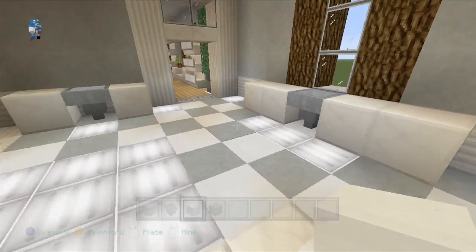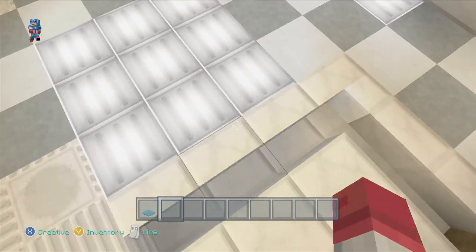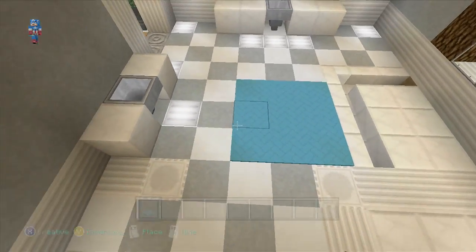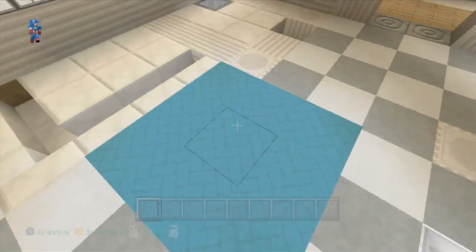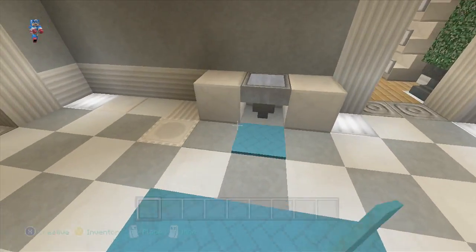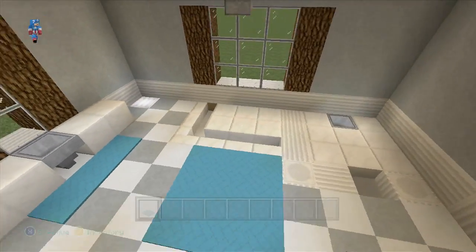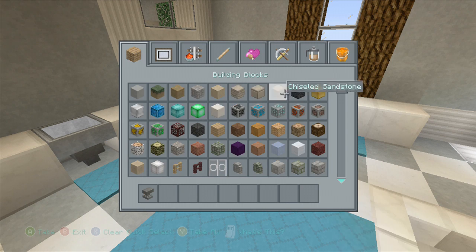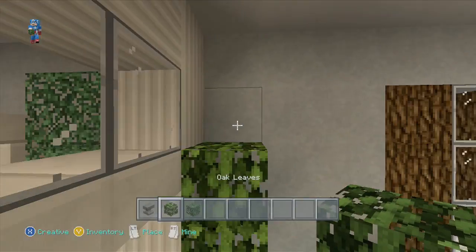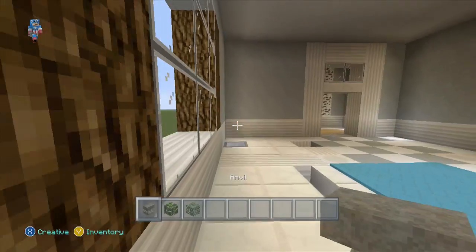Over here we're going to have the shower and the bathtub obviously. We're going to use cyan carpets for the bathroom just because it's blue — water and cyan have that nice blue color. Basically centered with the window right there, three blocks out, you're going to have a three by three carpet with glowstone underneath it to light up the room. Just three blocks wide in front of the window and then one block right there in front of the sink. In the corners, we're going to do some more of those anvil bushes — I like anvil bushes as a nice touch and they add a good amount of light in the corners as a space filler.